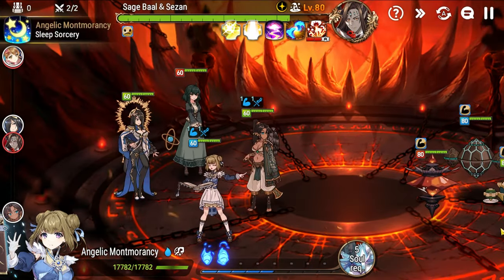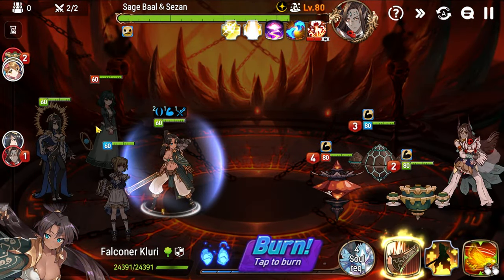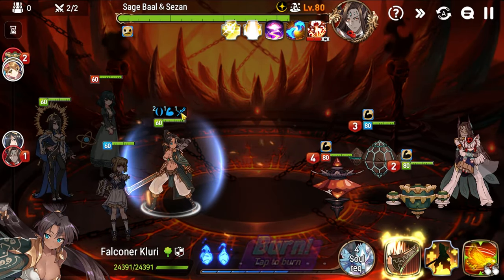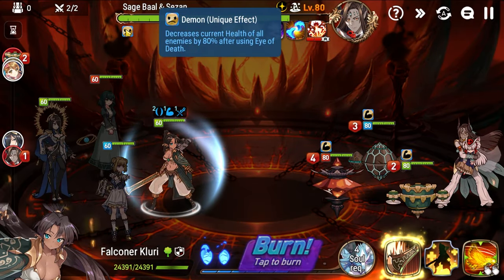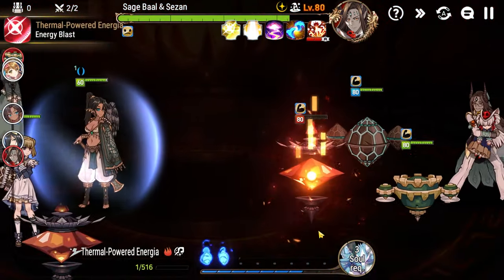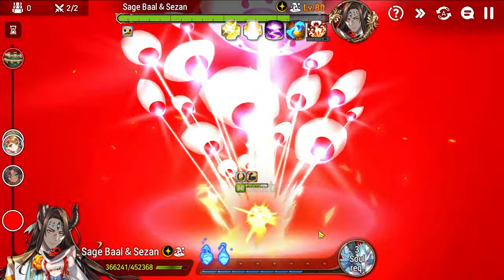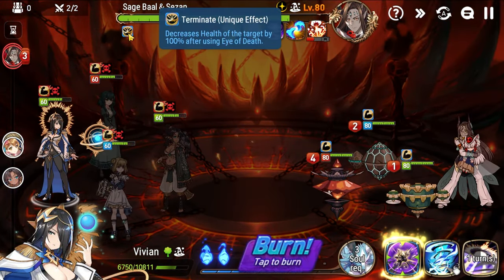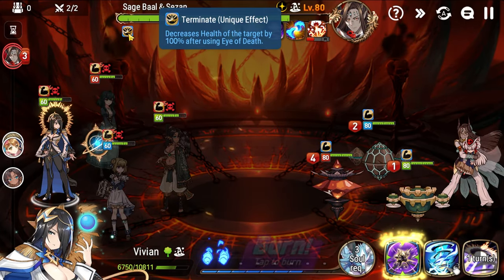Keep tabs on that termination energy. Let's go here, and now if this pushes Vivian I'm going to be very sad. Sage Ball should be next unless I push Vivian. I'm one away from the ultimate going off, so I'm going to hit the red lantern now. The barrier will block most of the damage. Now we have Terminate — which means someone's going to die — so we have to go for the green lantern when the time is right.